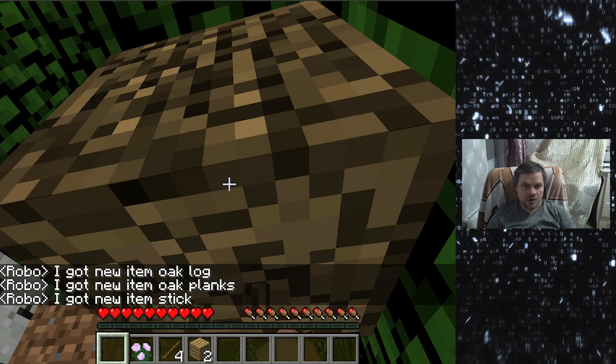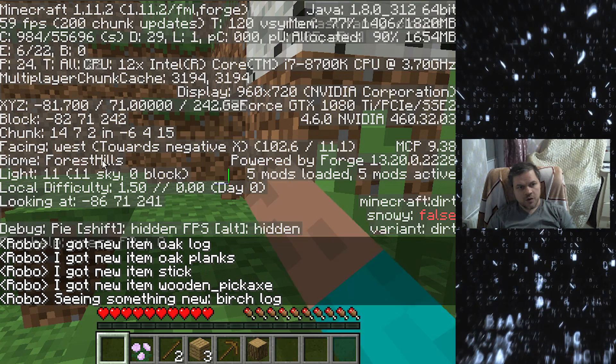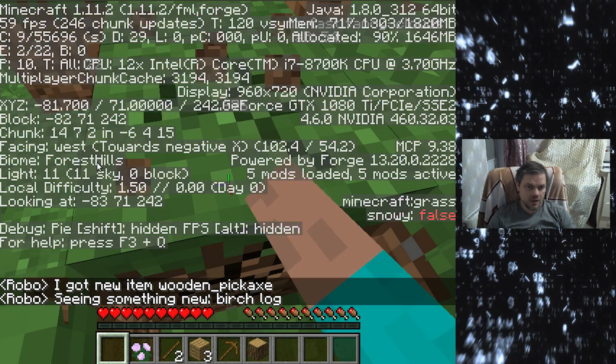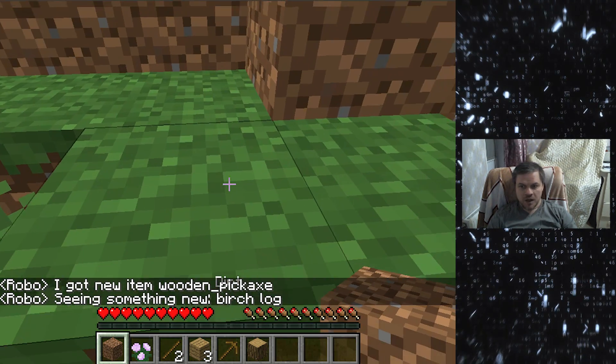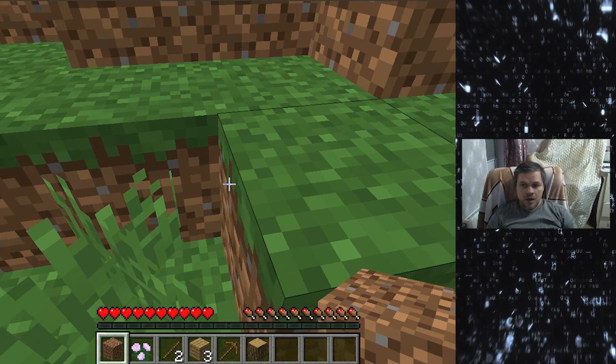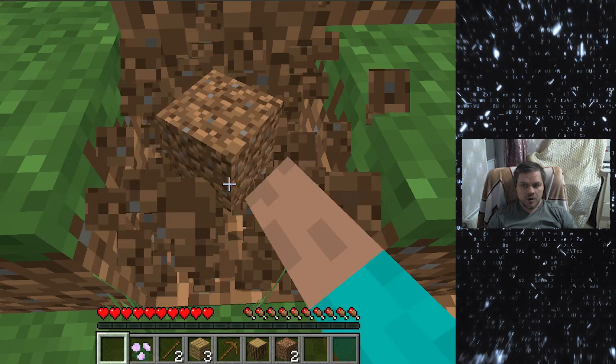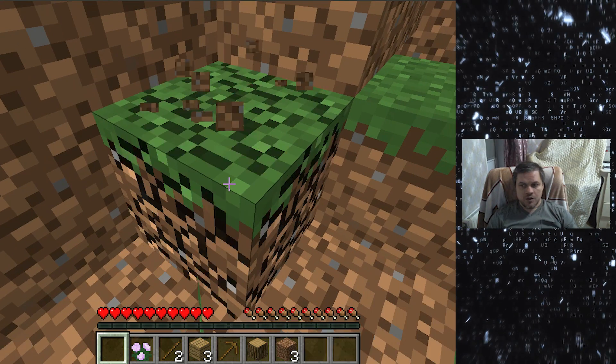In addition to the visual input, it uses some symbolic information which is also accessible by a human player. Visual input will also be used for detecting visually novel places for exploration, which we are working on now.